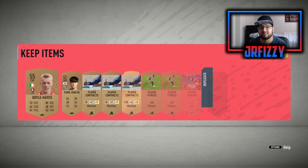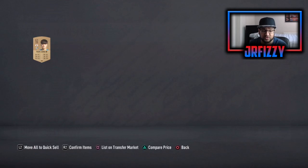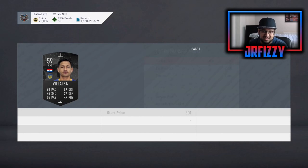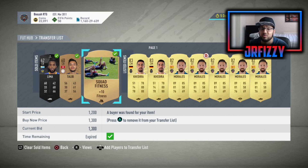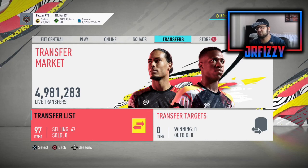I'll go through the CSL in a second because a lot of you may have these cards and not know what to do with them. We're just going to finish listing everything up — most of these cards may sell, some won't, it doesn't matter. Now we've got 100 things on the trade pile. Three of them already sold — a squad fitness card and two League SBC cards. The main point of this series is to show you that you can start with nothing, open bronze packs with 20,000 coins, make money, and also complete a League SBC.